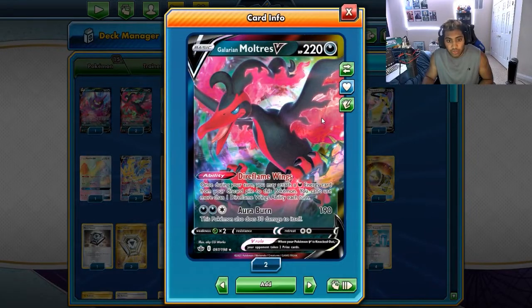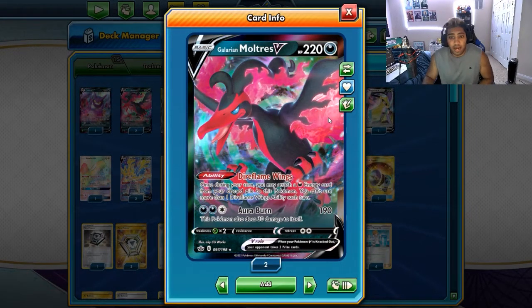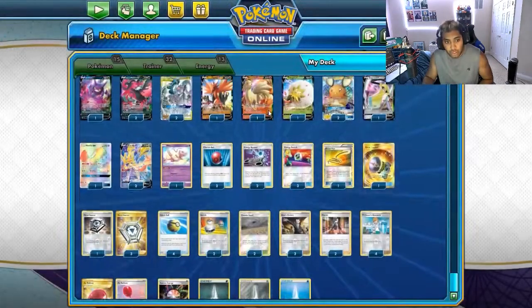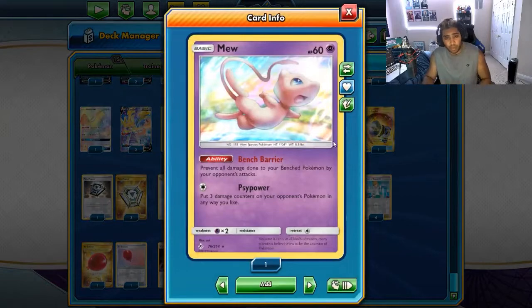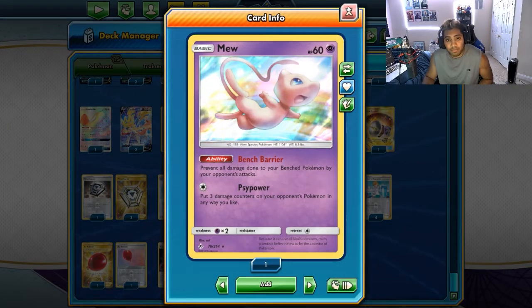There are two copies of Galarian Moltres with Dire Flame Wings — they self-accelerate, so turn two or turn three against Shadow Rider, you can just jump into Galarian Moltres, switch into that pivot, and just do a lot of damage. We do have to play Mew because Rapid Strike Urshifu is very strong still, and that will hurt a lot if we don't play Mew.